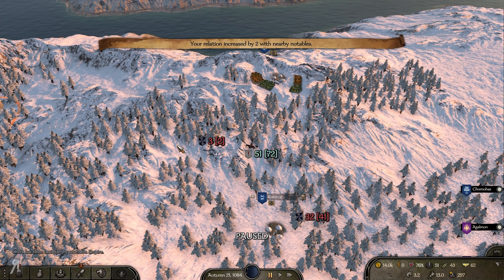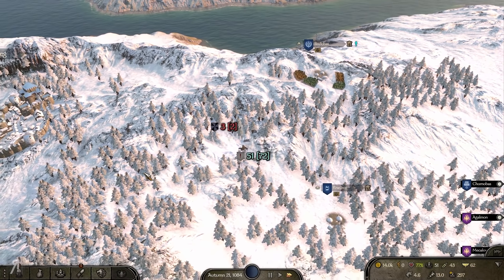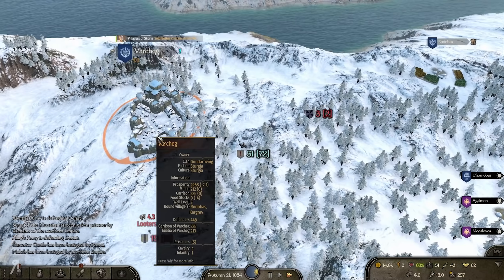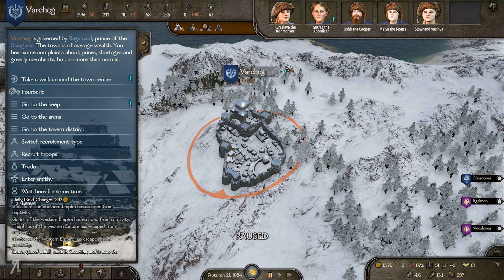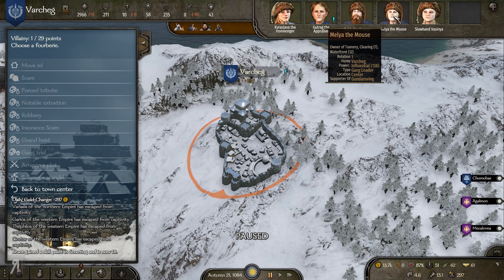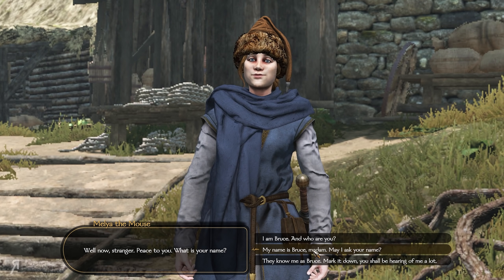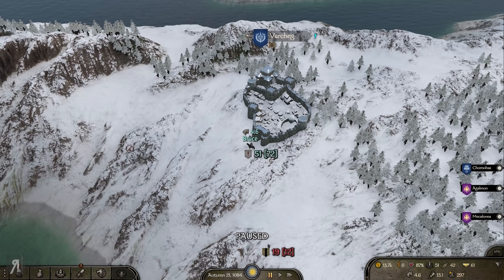Apart from Forbury, I also installed RTS camera and also Extra Looters. You may see some larger bandit stacks on the world map as a result of that. We still can't do anything here because we need to do tasks for this gang leader, and unfortunately she doesn't have anything for us at the moment.